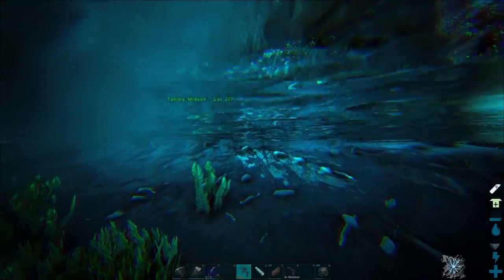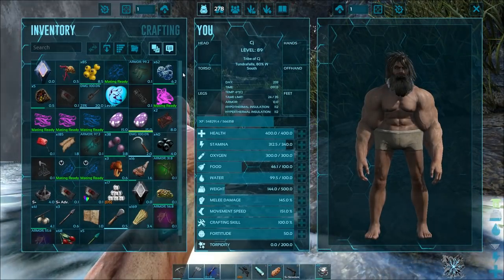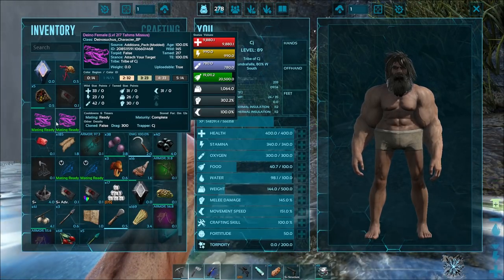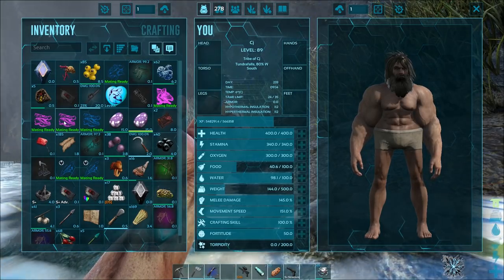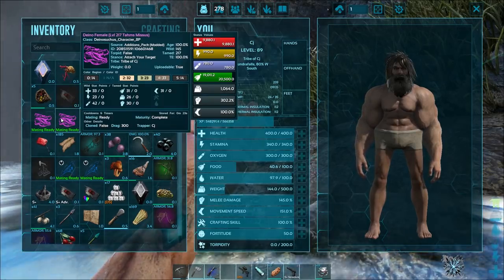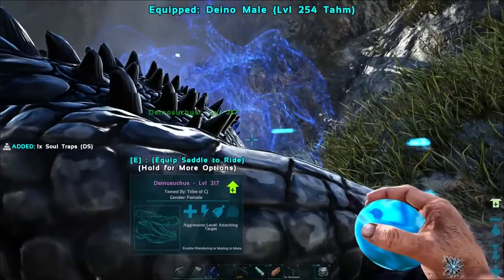Let's check something here. That's the new one we tamed — they're both level 145s. But the new one is actually a lot better: 37 HP, 34 melee damage. Yeah, it completely outclasses the one we already had, and it's got more stamina too.